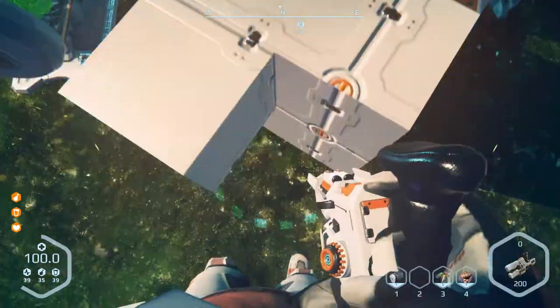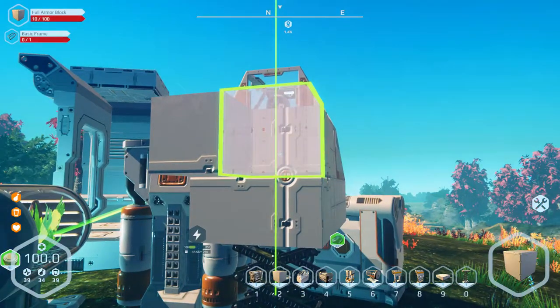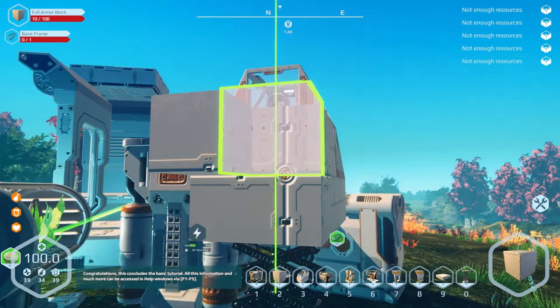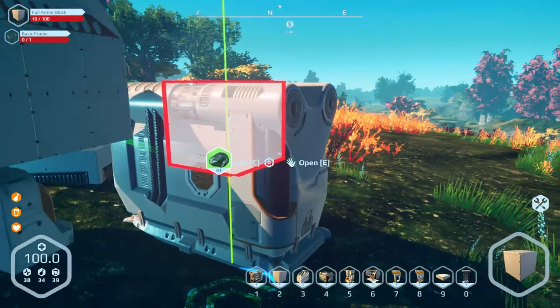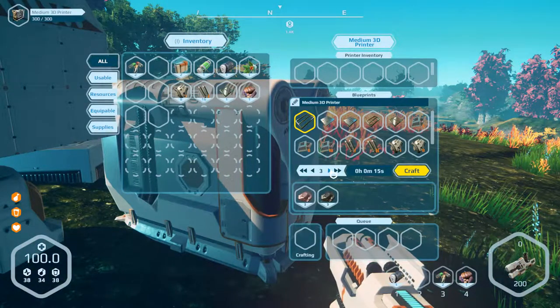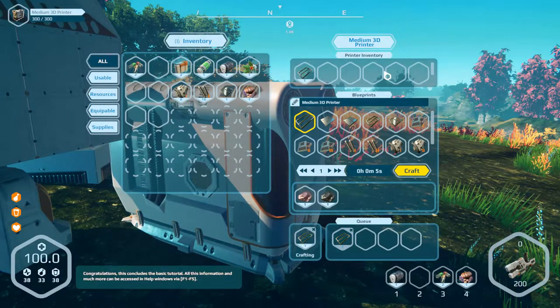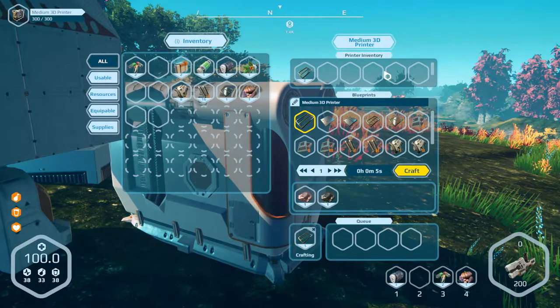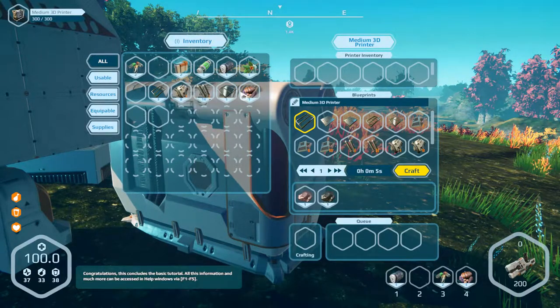Let's go here. Look at my little spaceman legs. I want to make some more armor blocks, so we need three basic frames and then we'll finish it off. Definitely running low on iron now — we've got seven left. Building a base and all that, especially a sprawling base or a giant vehicle like the ones I hope to make in the future. But right now we're just doing what we can.